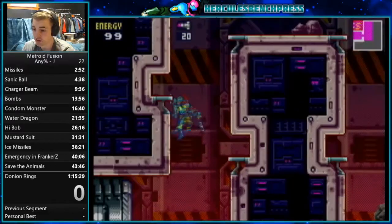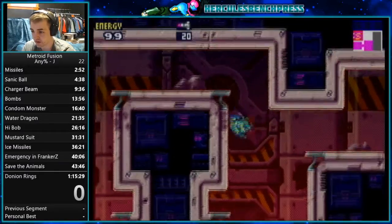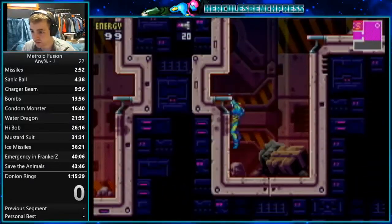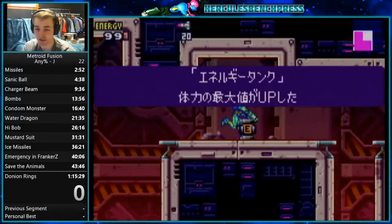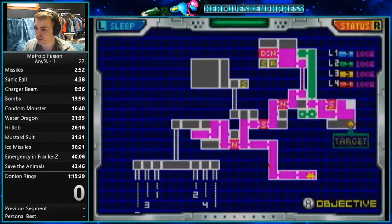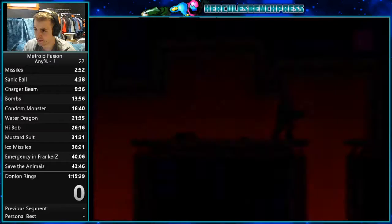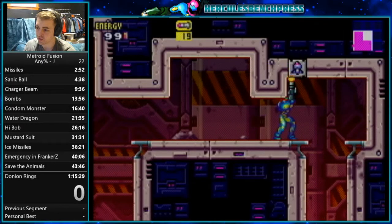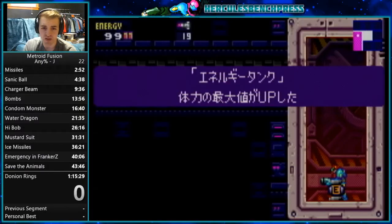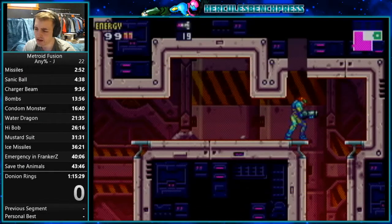Just grab the ledge, climb up or wall jump. Fall down here — you can wall jump on this lower portion. There's a very free E-Tank in the way; I highly recommend grabbing it. There's another E-Tank up here as well. What you can do is fire a missile, fire a shot, and then run up here and grab it.